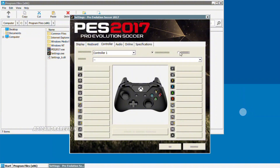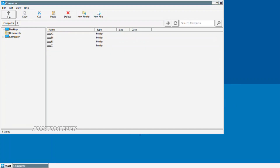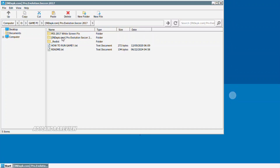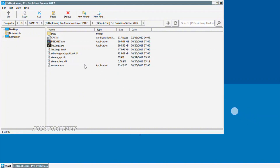Kalau kalian pakai gamepad, nanti aku bakal tutorialin cara pakai gamepad di Winlator — kalian makanya jangan lupa subscribe aja. Ini bener-bener gampang cara untuk mapping pakai gamepad di Winlator. Lanjut. Kalian copy, kembaliin lagi ke file yang tadi. Kalian tinggal paste aja di sini — tiga paste — terus kalian replace aja. Kalau udah selesai, langsung buka aja PES 2017-nya.